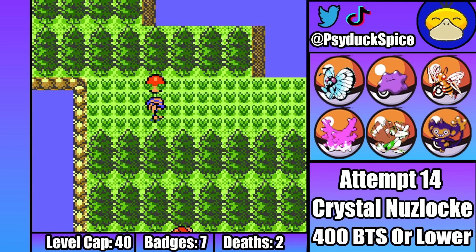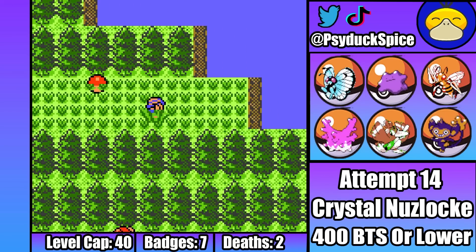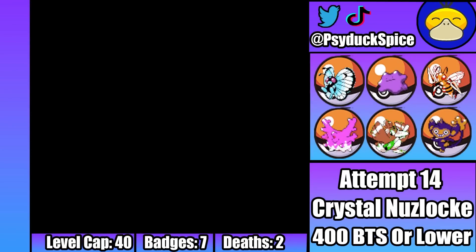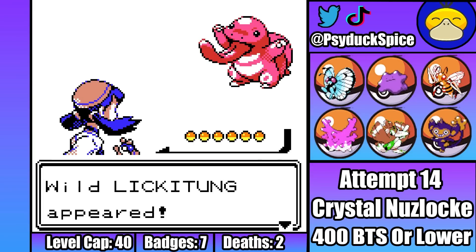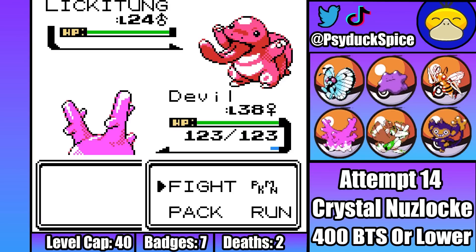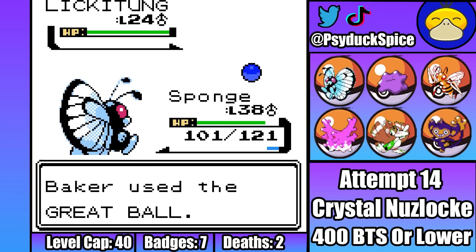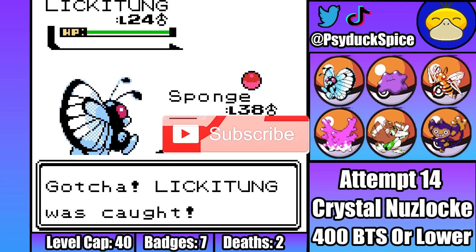Before we can get to the last gym leader, however, we have to get our last couple of encounters for this run, the first of which we find on Route 44. On Route 44, we find a Lickitung — and does Lickitung make anyone else uncomfortable? Anyway, Lickitung will actually be pretty useful, as it can learn a decent amount of TMs, and will probably be my tankiest Pokemon. This probably makes me the only person to ever play Pokemon and be happy to find a Lickitung. I think that deserves a like on this video. Premium Lickitung content right here, so remember to subscribe if you've made it this far and enjoyed!